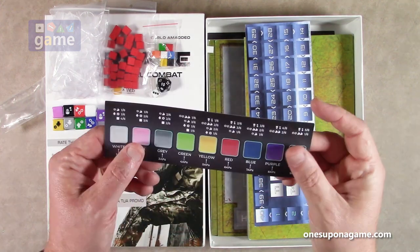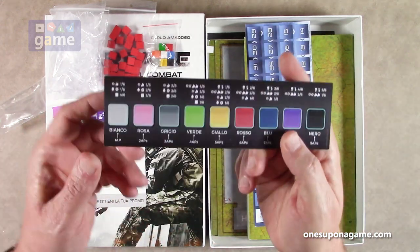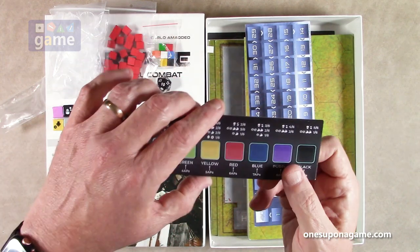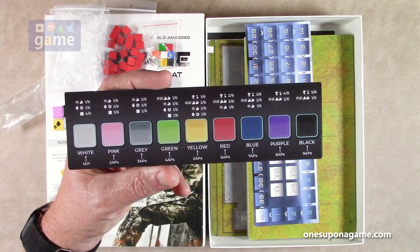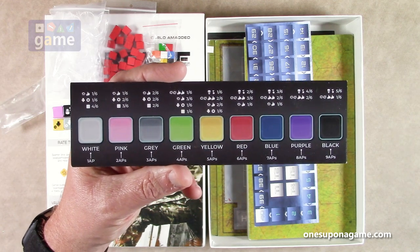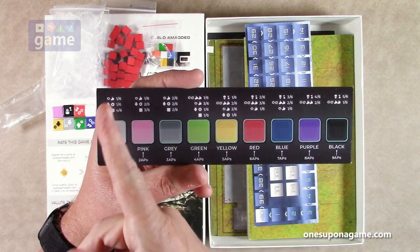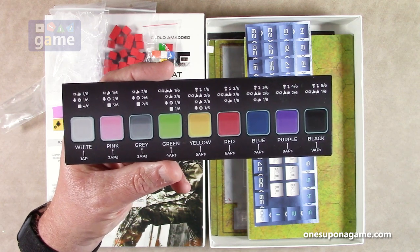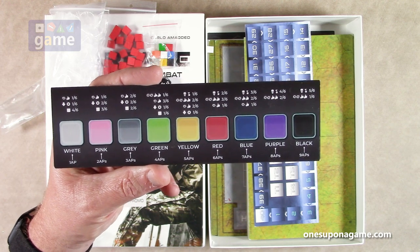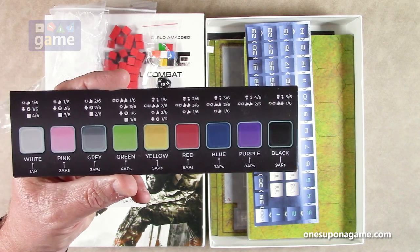Now we've got what appears to be a dice translation sheet in two languages — Italian and English. So each die color increases in action points you spend and is presumably more powerful. The white die is one action point all the way up to black, which is nine action points. It tells you what each die's faces are — the white die has four blank sides and then two distinct sides.